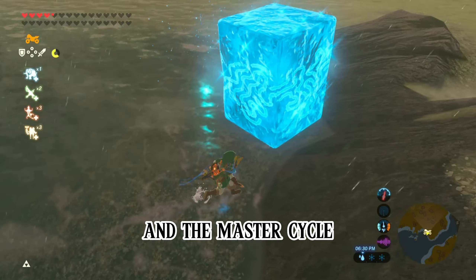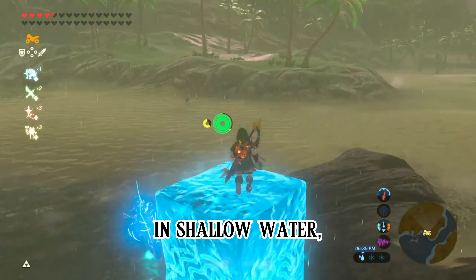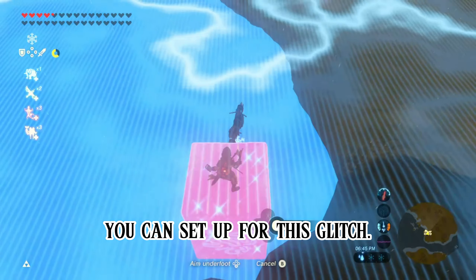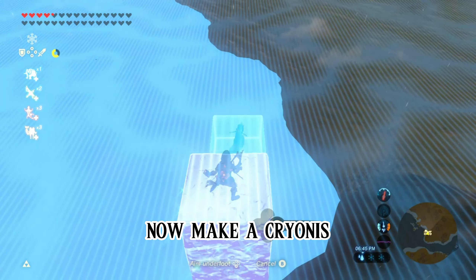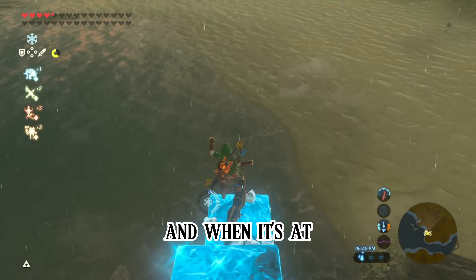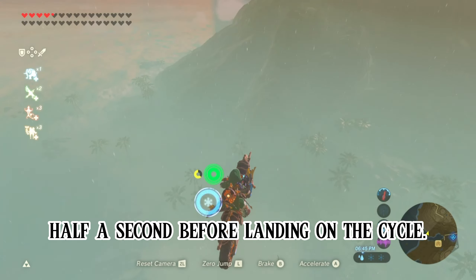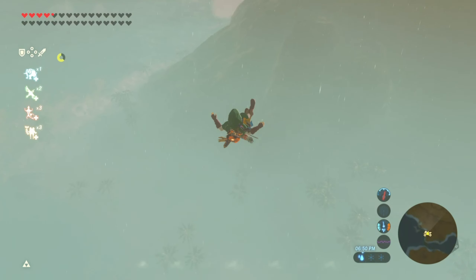By placing a Kryonis block and the master cycle in shallow water, then positioning yourself on top of the Kryonis block, you can set up for this glitch. Now make a Kryonis under the master cycle, and when it's at mid-height, jump perfectly on top of it, and enter bullet time half a second before landing on the cycle. It will send you launching.